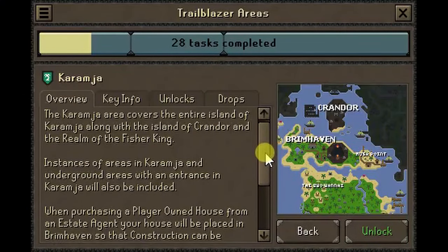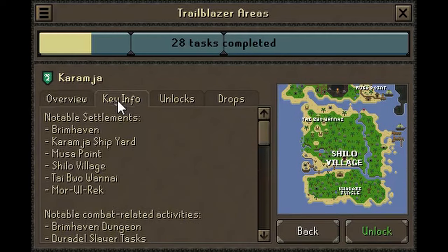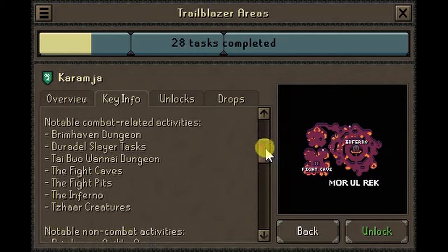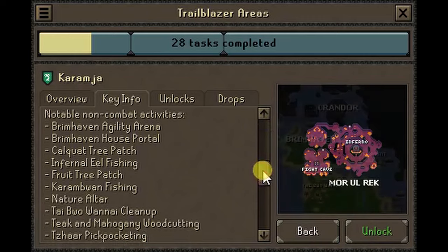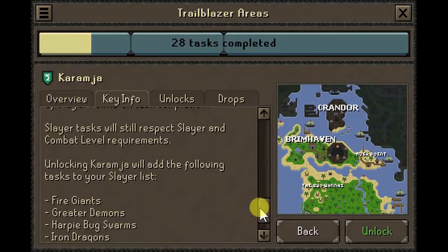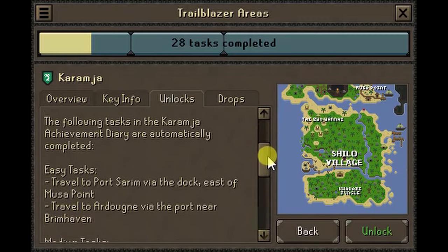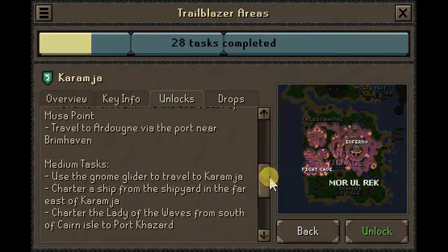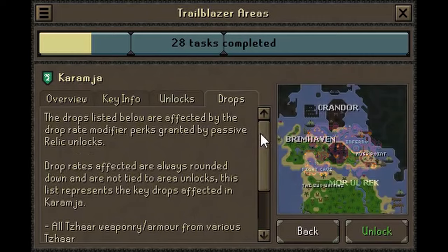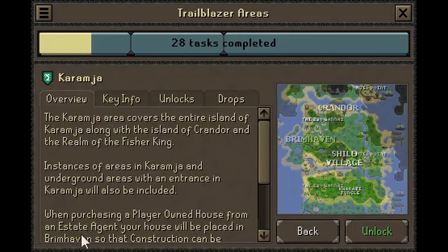Unlocking Karamja: throughout development, Jagex worked hard to keep areas balanced to ensure that no one unlock was more desirable than others. An example of such balancing is Karamja. Early on, the only real rewards it offered were a way to obtain a fire cape, an infernal cape, and perhaps obsidian armor. And while the former two are prestigious items, players would almost certainly have been drawn to other areas that offered more useful PvM drops.